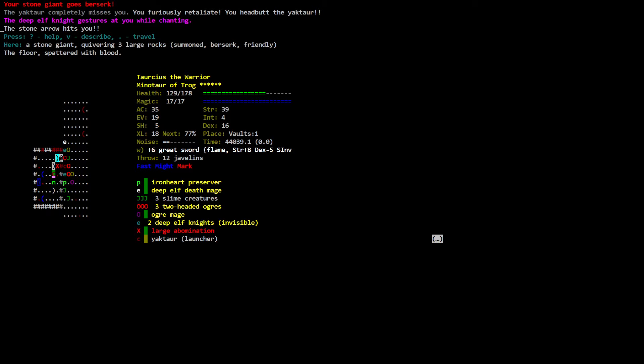Describe this stone giant: quivering three large rocks, summoned, berserk, friendly. There are items here — a large throw, 12 javelins. Looking at enemies: there's a large abomination, a two-headed ochre wielding zero giant club and zero dire flame, a deep elf knight. Six enemies lined up in a row! I'm going to go to the west because our critter is to the south.